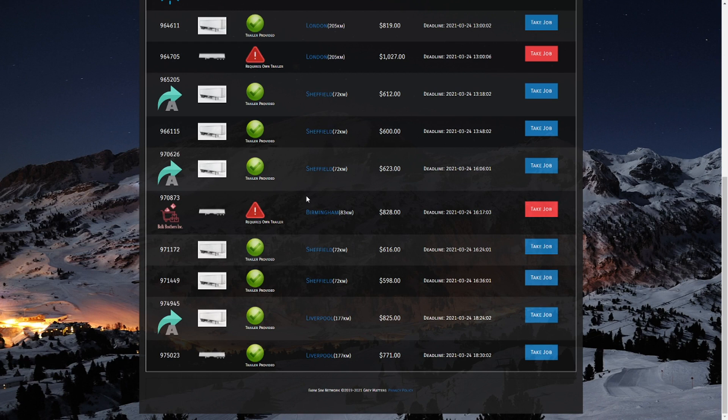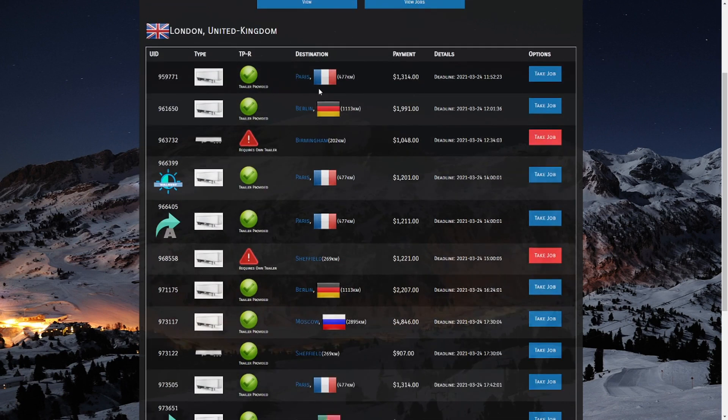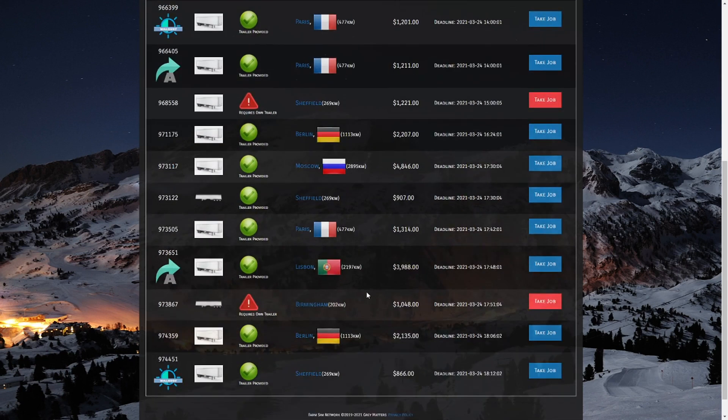It doesn't look like we have any international routes here, but let's take a peek in London as that's one of the international hubs. We've made our way into London and as you can see there are several international jobs available. Out of London we can take jobs to Paris, Berlin, Moscow, Lisbon Portugal — lots of places around the world. These jobs are more lucrative but a much longer trip, so if you can only check your truck every other day this would be a good route to send a truck on.